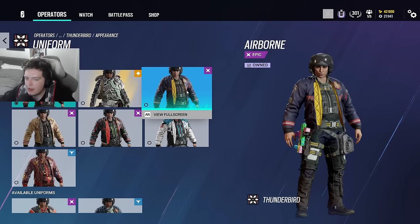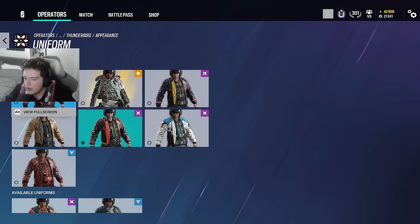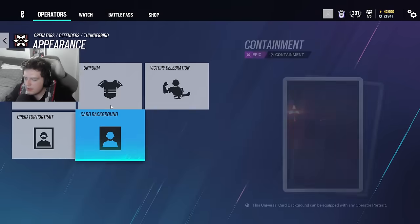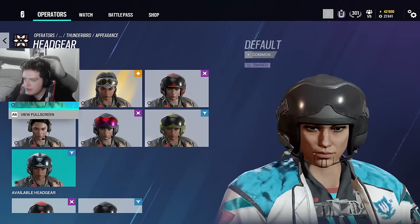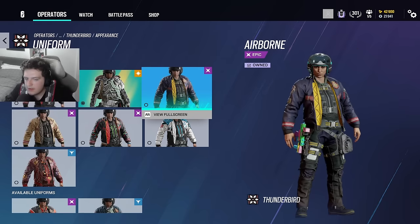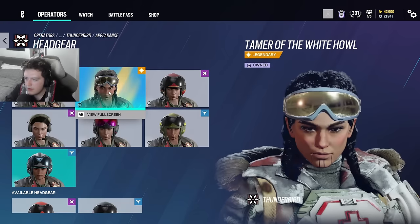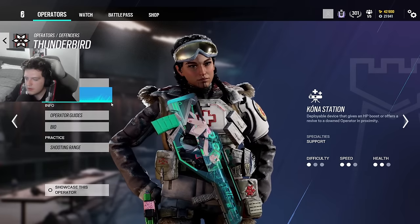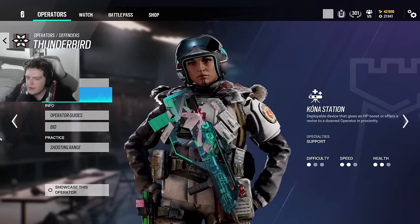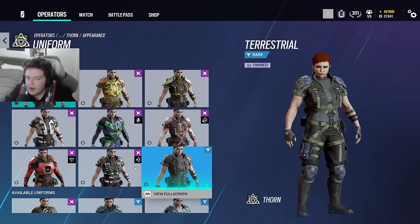Thunderbird — I really like her elite skin. She has an SI set available on the marketplace now which is a really nice set, and a Wolf Guard set too. But I actually think Thunderbird's elite skin is one of my favorite skins in the game. Even swapping the headgear to the Wolf Guard one looks great on her. I think she has one of the best elite skins in the game.